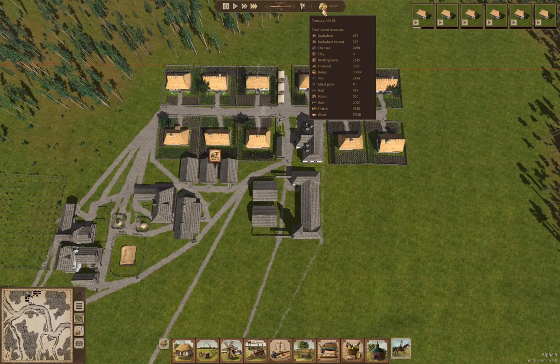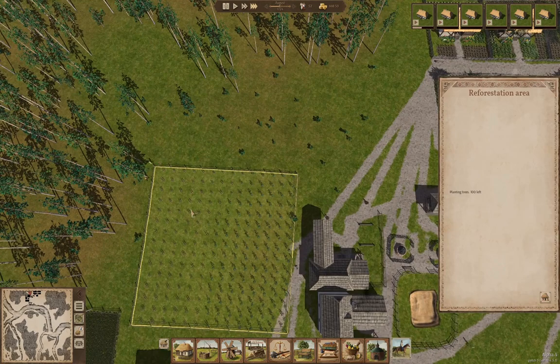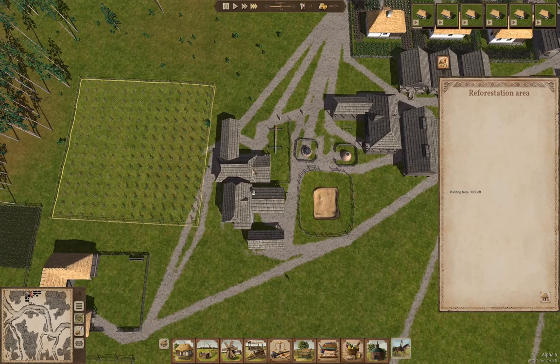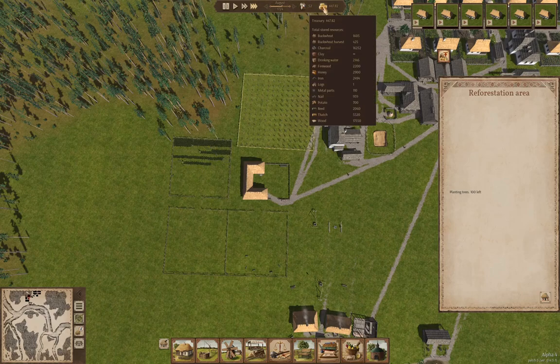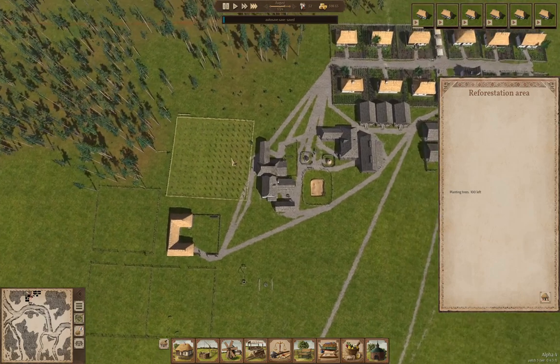Overall our village is making some sort of progress. We aren't going bankrupt — there isn't any particular harm as I recall for going bankrupt, but we're getting our tree planting going. We have potatoes and buckwheat; we're going to want another farm at some point, but we need more people before we can really support that.